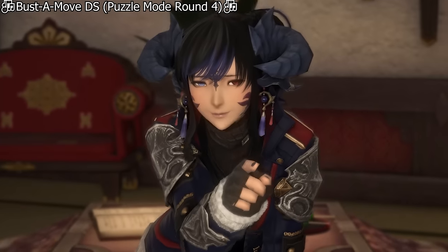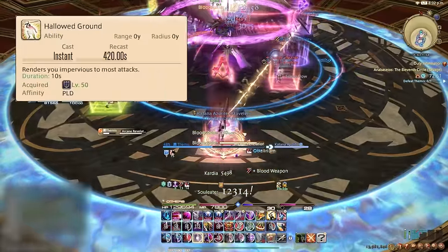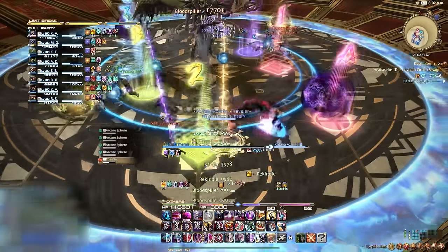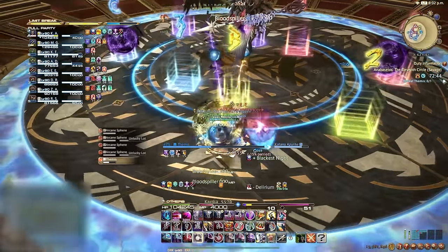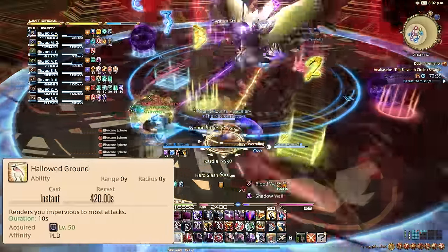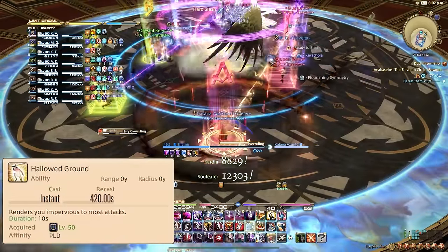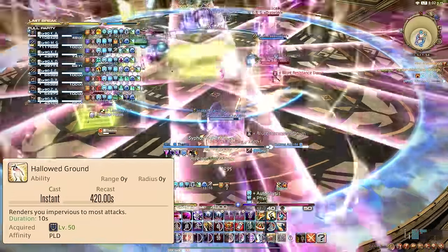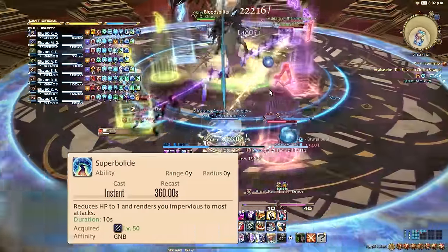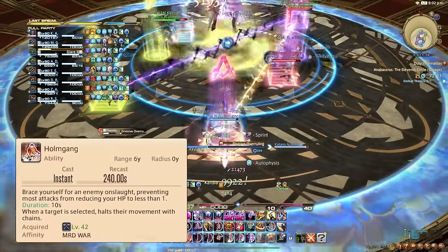Now the abilities that make you say no to death: invulnerabilities. These include Paladin's Hallowed Ground, Warrior's Holmgang, Dark Knight's Living Dead, and Gunbreaker's Superbolide. For dungeons, popping an invulnerability is usually not a bad idea, especially when leveling. A Paladin using Hallowed Ground on the first pull can work well — just pop it, 10 seconds of no damage, and it'll probably be back for the last pull. Superbolide does the same thing but lowers you to 1 HP, so let your healer know. Holmgang just means you can't die for 10 seconds, but it doesn't actively avoid damage.